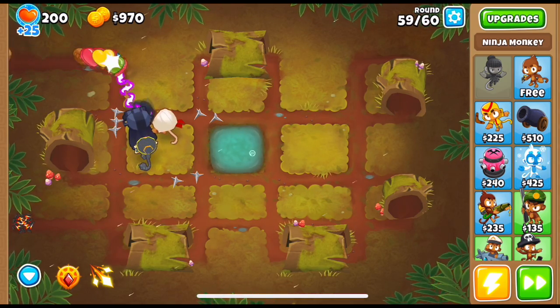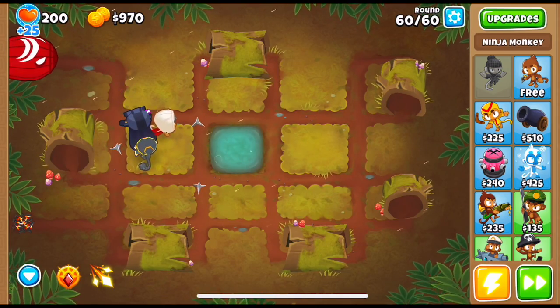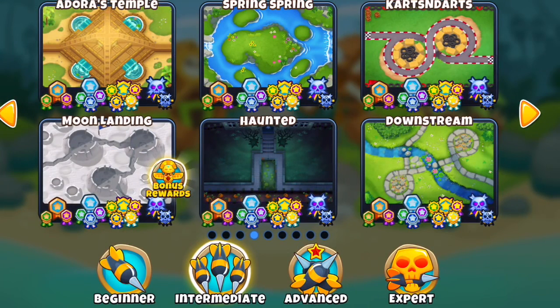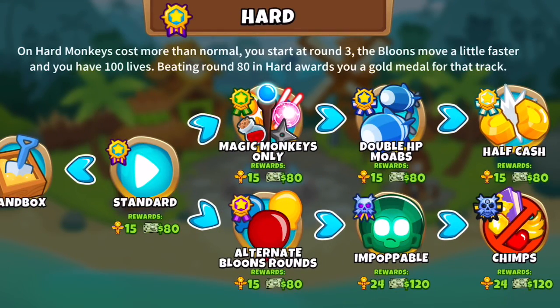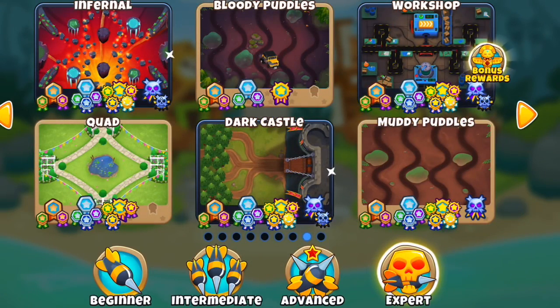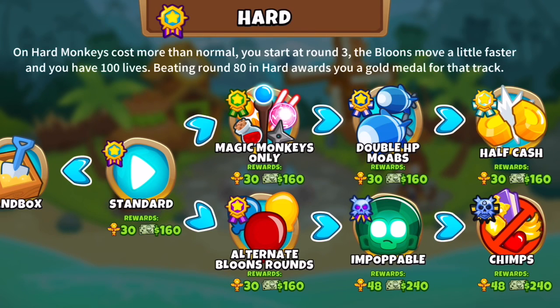This means that if I beat Logs on any difficulty, a new random map will be selected to give bonus rewards in the beginner maps category. So this immediately points you to which maps you should be playing to get the best rewards. Just pick the bonus map and any difficulty, but keep in mind that the highest rewards will be given for Impoppable and CHIMPS mode. Also, the more difficult the map you're playing, the higher the rewards.